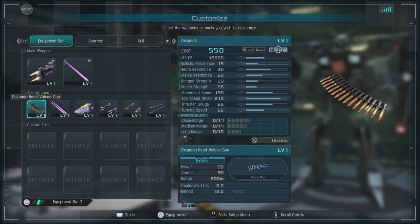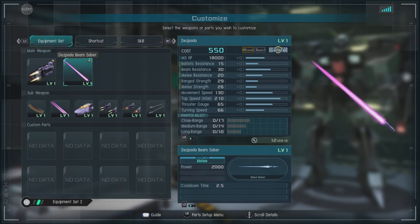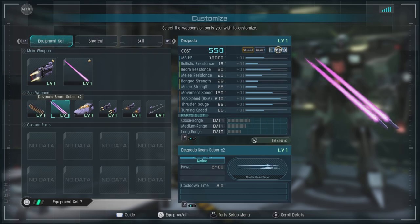The Head Vulcans have 200 range, 30 ammo, and 90 damage. They're effectively one-year war, if not slightly enhanced, head Vulcans — not great, not bad. Then there's the Double Beam Saber, so you can do a little bit of that combo goodness.